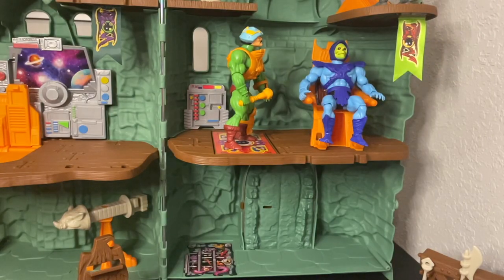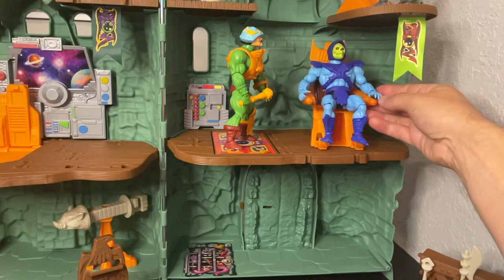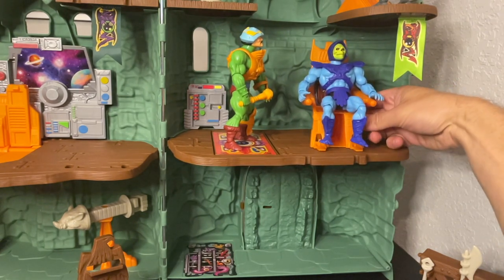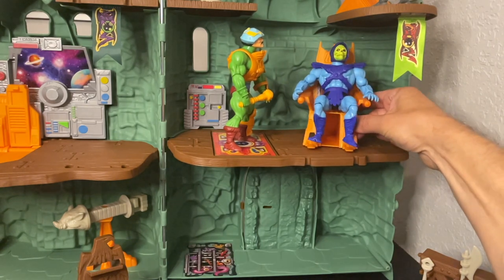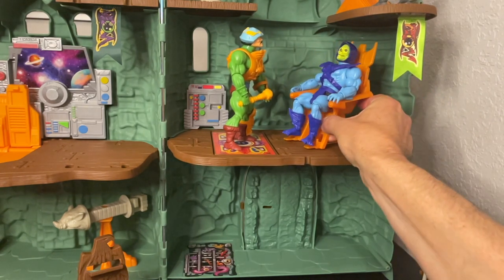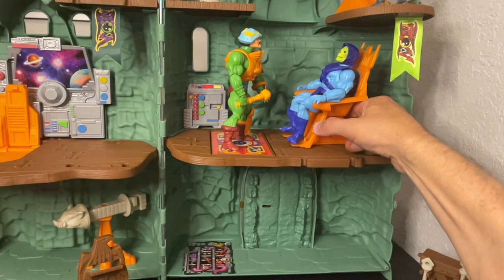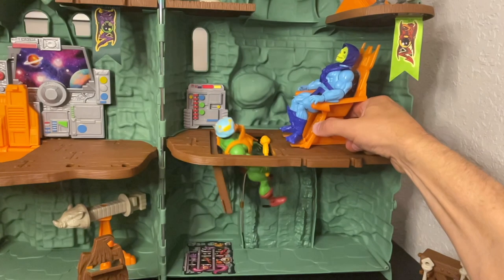Let's move on to the other side, where we have a very sinister foe sitting on the throne of Castle Greyskull. Since Man-at-Arms took the elevator to the second floor, he has come across Skeletor, who is doing what he does best — sitting on a throne, waiting to play the Castle Greyskull party trick on unsuspecting foes. As Man-at-Arms confronts Skeletor, he seems to forget that he's standing on a trap door.